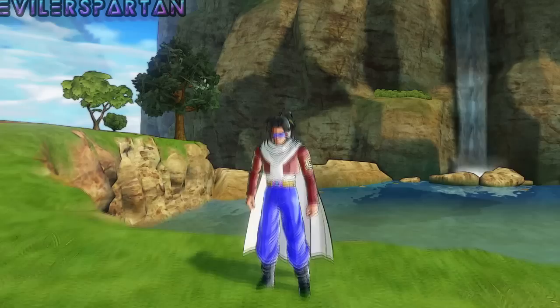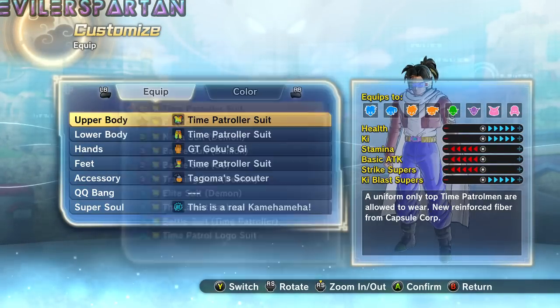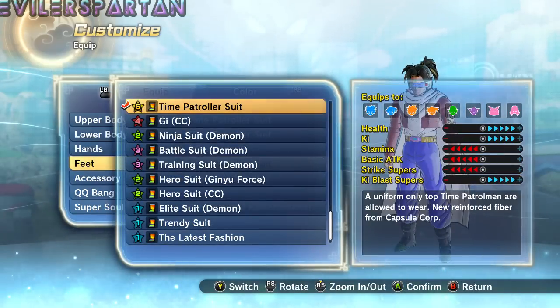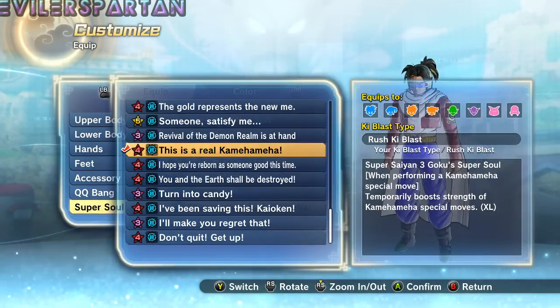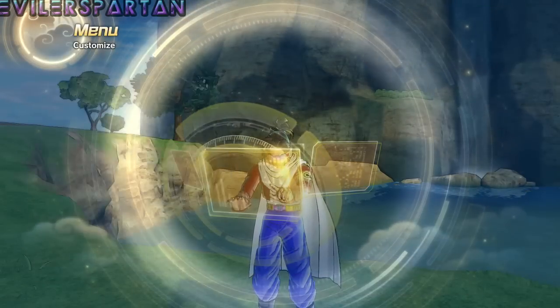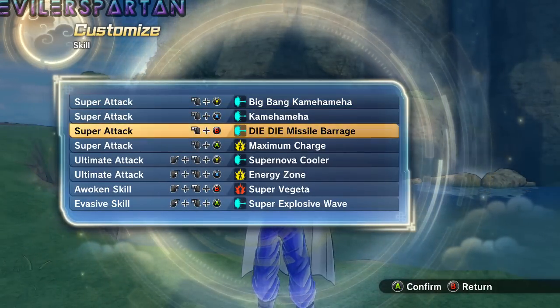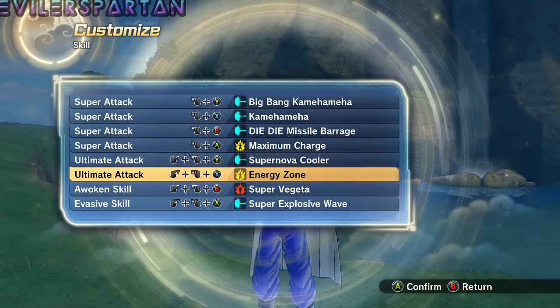First off, I want to tell you about the equipment I have. I use the Time Patroller suit because it increases Ki and health. For the super soul, I use 'This is the Real Kamehameha,' which is one of Goku's super souls that increases Kamehameha damage a lot. My super attacks are Big Bang Kamehameha, regular Kamehameha, Died/Die Missile Barrage, Maximum Charge, Supernova, Energy Zone, and Super Vegeta as my awoken skill.